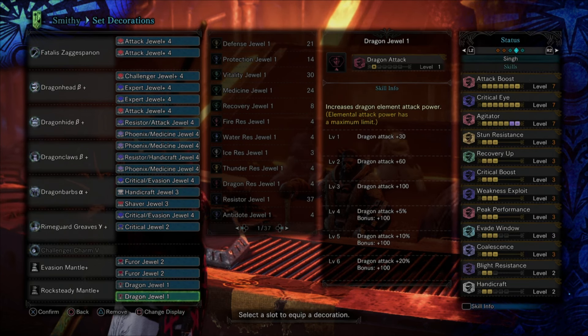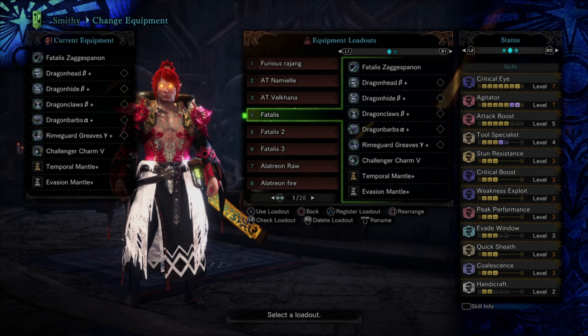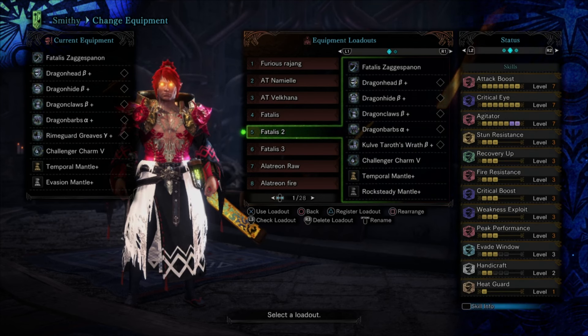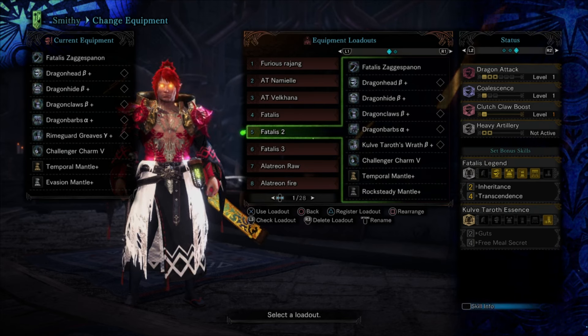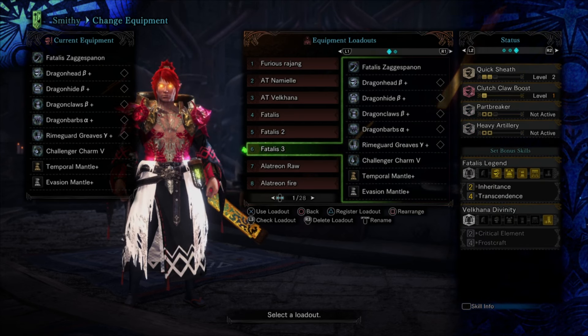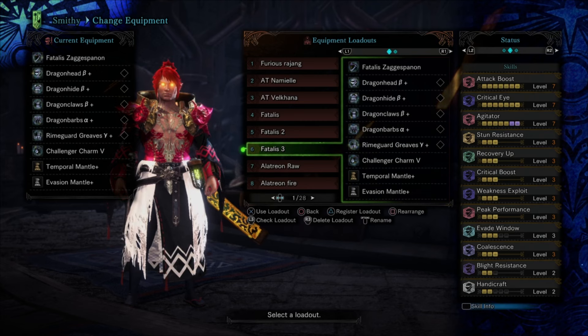This gear is built for damage when you are the raw guy in an Alatreon fight — your job is to hit him in the head as much as possible and do as much damage as possible. Now let's talk about Fatalis. I have three Fatalis builds depending on the situation: the standard meta that speed runners use for best times, the binder and ballista role build which is a bit comfier, and a blend of the two.